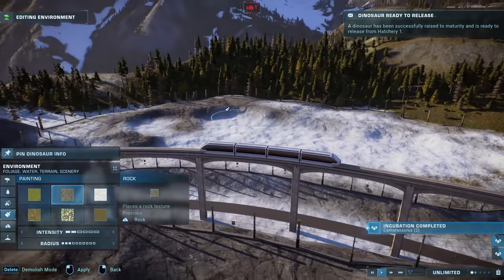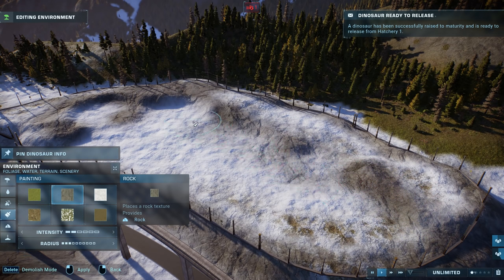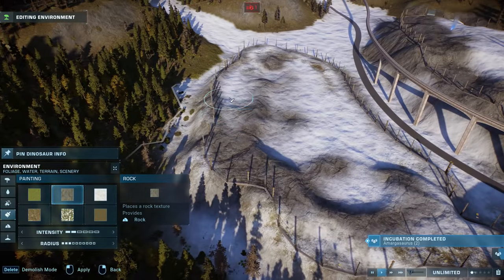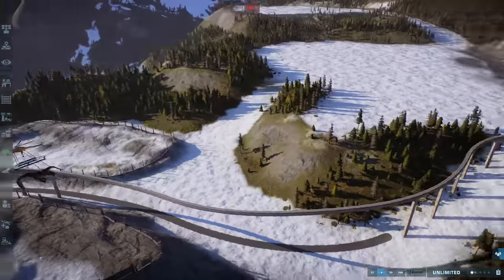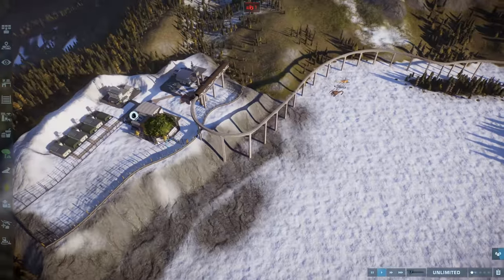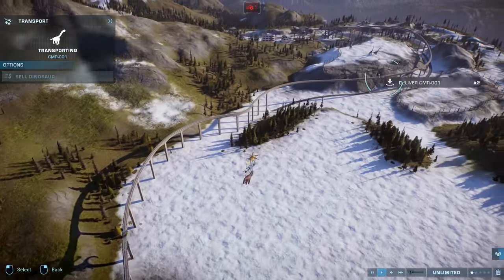It's funny — I make all my tall sections rocky and all my low sections snowy. In reality it should be the opposite, as snow settles higher. But if it's more of a point, the snow is less likely to settle there. No realism, just vibes. Let's get the Camarasaurus shuffled over as well.